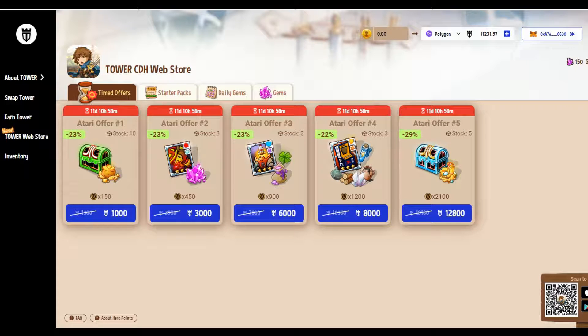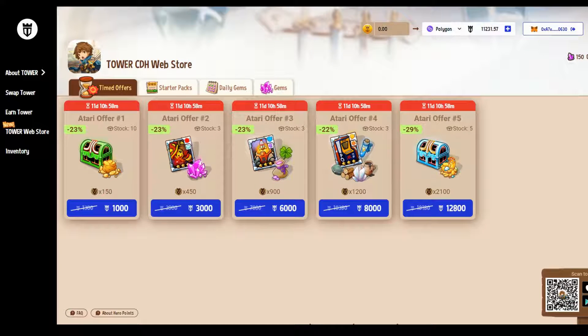There is an Atari offer here costing 1,000 Tower tokens. As it happens, I've got 11,000 Tower tokens I bought — Tower tokens are super cheap. I just checked: 1,000 Tower tokens is $3. So you can get the idea — they're $3, $9, $18, and so on. Do the math.